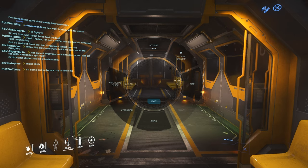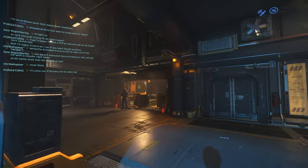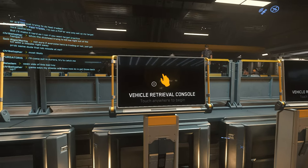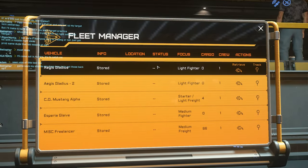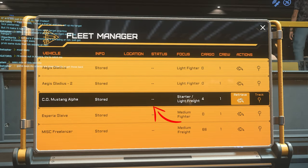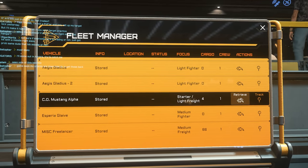When we get off the train, we head to the spaceport and you'll see the Vehicle Retrieval Console — get very familiar with this. This is where you get a list of your ships, their status, and information on them. For example, my Mustang Alpha has a status of None, which basically means it's in purgatory and can be called out anywhere. It's a starter light freighter with four cargo. We'll go ahead and retrieve it — Hangar 9.